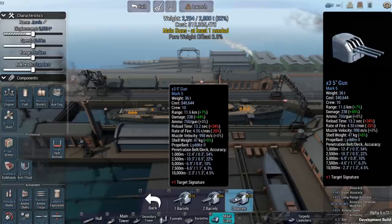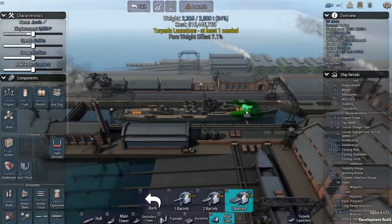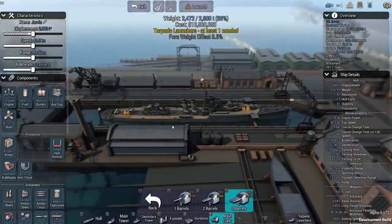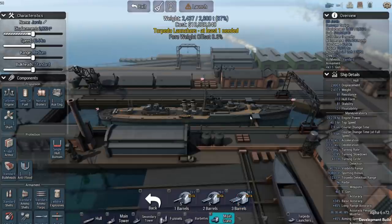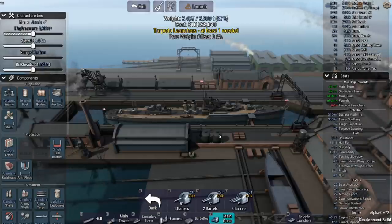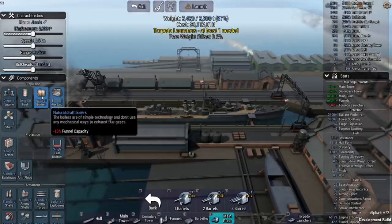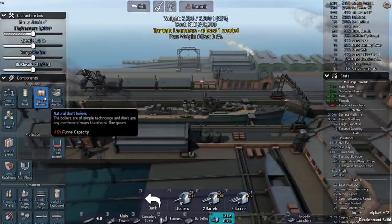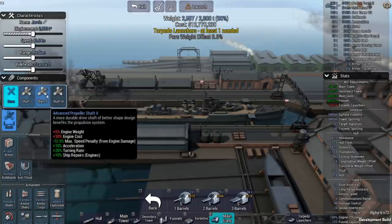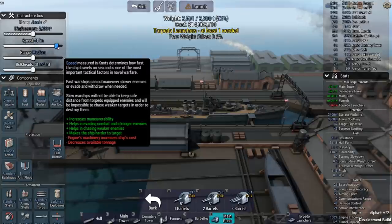I'm going to start with two funnels. I'm not actually going with torpedoes on this particular destroyer, because I want to show you flash fires erupting on enemy ships, so I want as many five-inch guns as possible to start those fires. Right now we're at 60% engine efficiency, but with better engines we get to 100%.